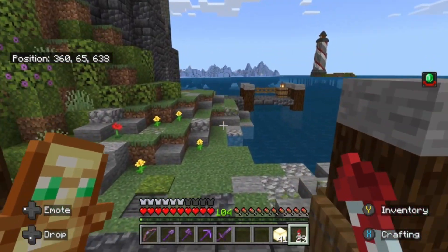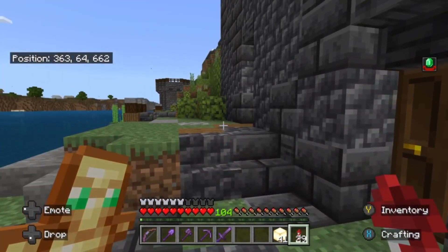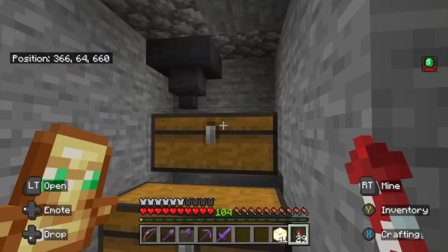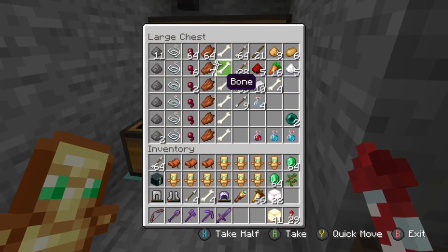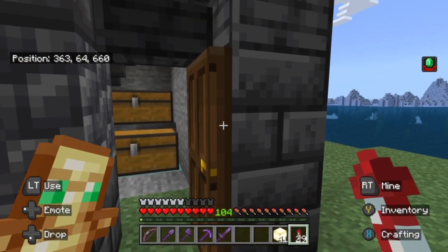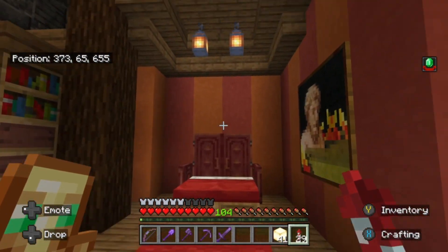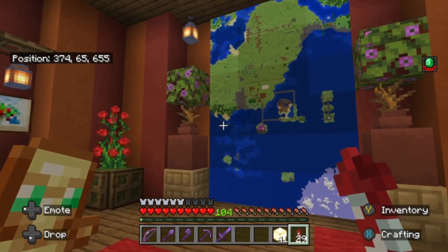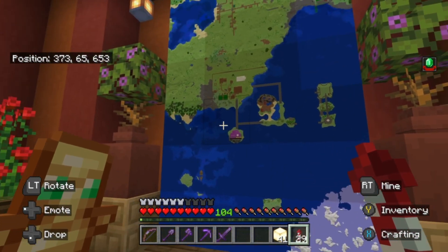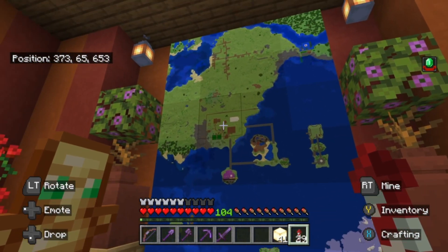Every world needs a mob dropper because every world needs mob drops. Skeletons give you bones, which give you bone meal — you'd be surprised just how useful bone meal is. You've got zombies for rotten flesh; you trade them with the cleric villagers for emeralds — that's super useful. And of course, number one, top of the shop, you've got your gunpowder. The bows I've got here are for dispensers, and I use those for the bee farms and a few other odds and ends. Dispensers are super useful and the bows aren't always easy to come by. You can hear that the farm's working. This is the map of the world — I feel like Uncle Bulgaria. I keep updating it every now and again as it grows. Eventually this thing is going to be a mass of busyness, and I can't wait.